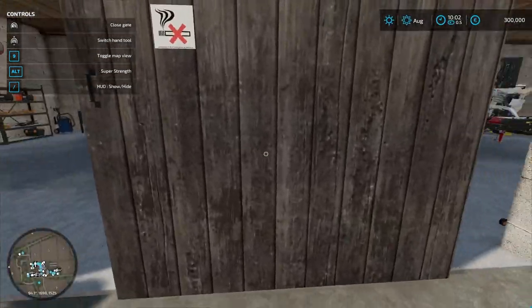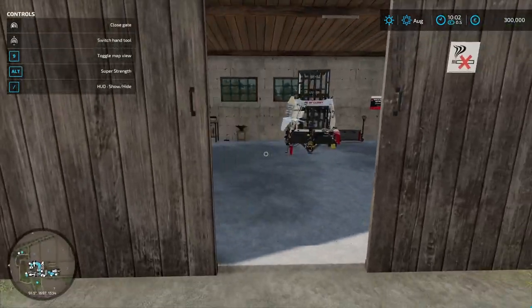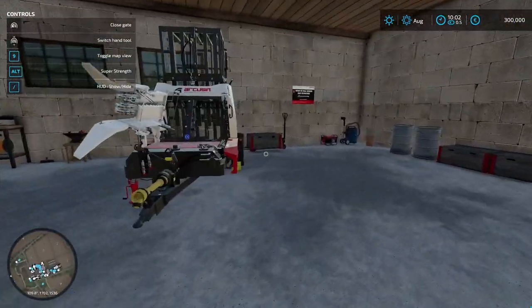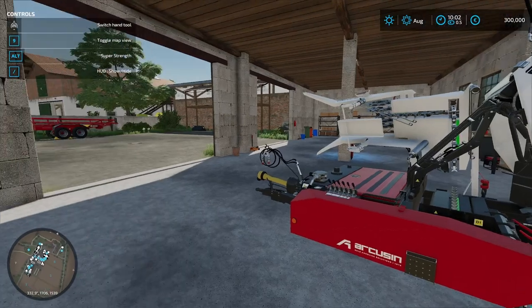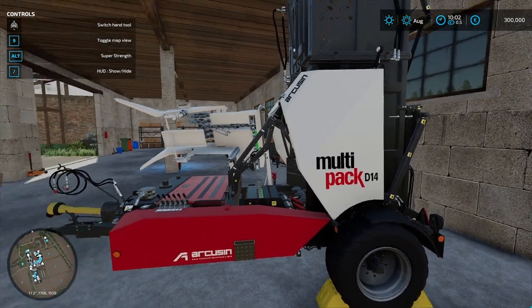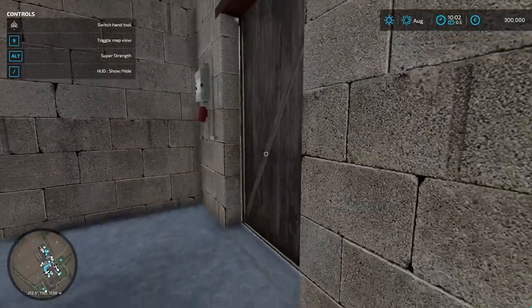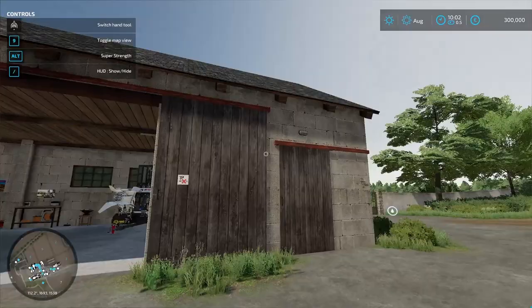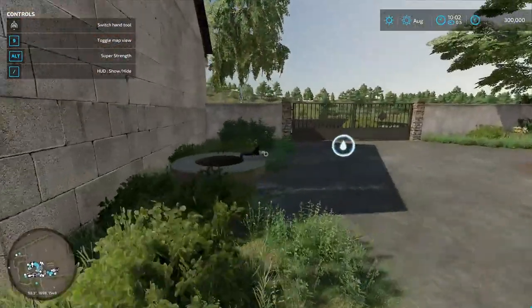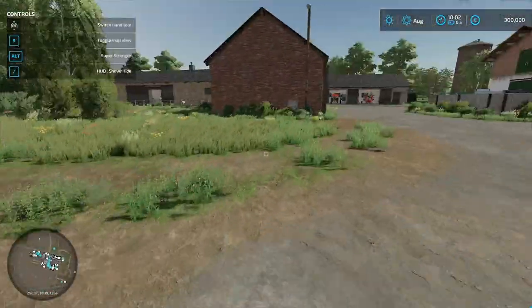Over here we have our workshop area. And then over here I stuck the square bale collector — I didn't really know where else to put it just yet. There's the Mandor and everything right there. We have a water fill point right there and some gates that we can go in and out of.